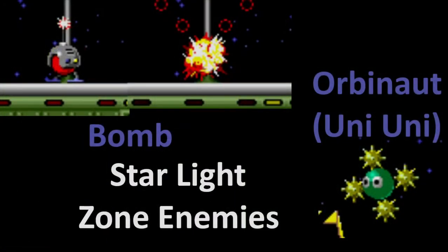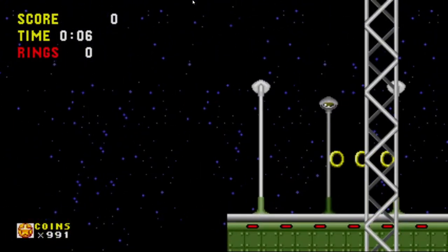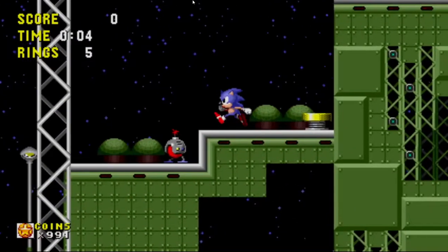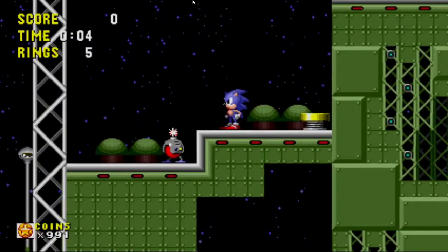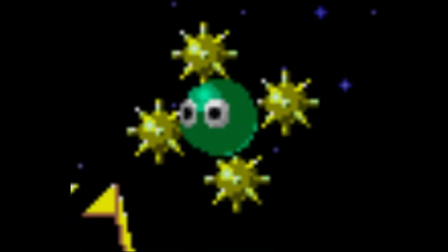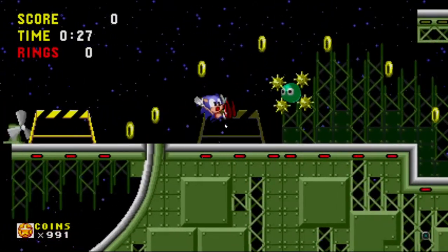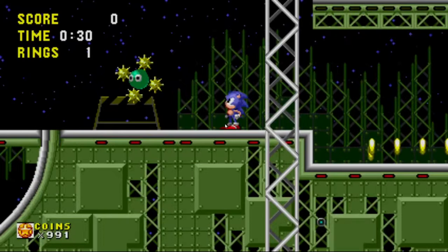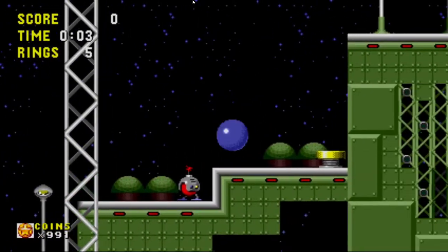Now let's look at the enemies. Since this is the second-to-last zone, you might expect a lot of new enemies, but there are actually fewer enemy types here than any other zone — only two. First, the Bomb: these guys have a short fuse, and if you get too close, they'll light it, causing them to explode and shoot four projectiles. You can't bop these guys, so just try to avoid them. Second, the Orbinaut — unlike the Orbinauts from Labyrinth Zone, these guys don't throw their spike balls at you. They keep them as a shield and spin toward you slowly, so try to jump over or go underneath them.